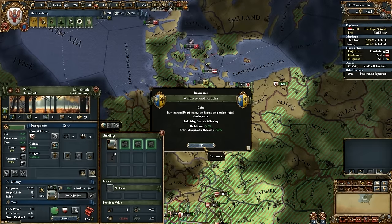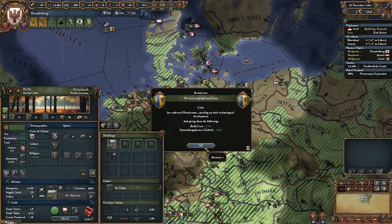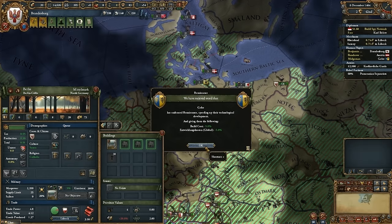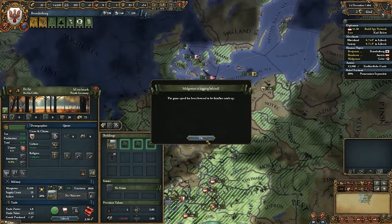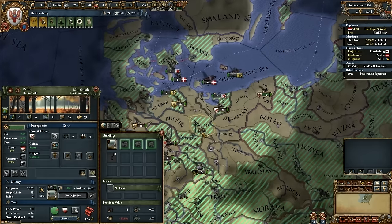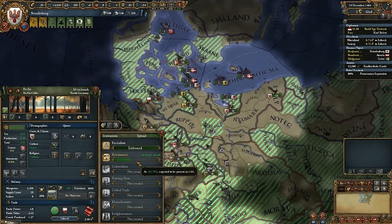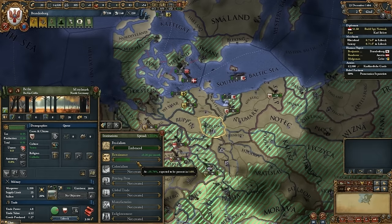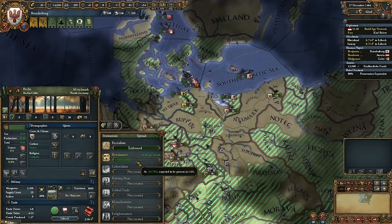Eintwicklungskosten — what is that? It's global development cost. What is going on with this game speed thing? We are expected to embrace the renaissance in Berlin in 1491. Almost 25 years.